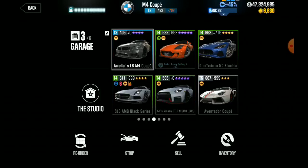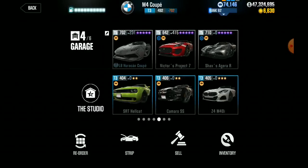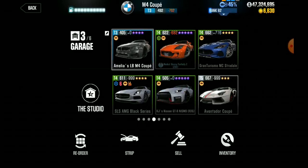My kid spent 850 gold one time. I usually give them something to do — like, hey, watch my ads. So they'll watch my ads for me. But on accident, they were watching ads and hurrying up with the Lamborghini Countach, and they accidentally pressed the 'finish the car' button for 850 gold. So that's the only time I've literally spent gold in this game.